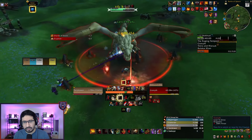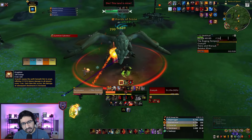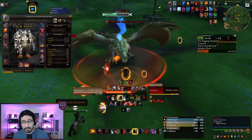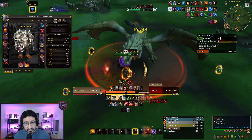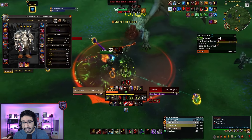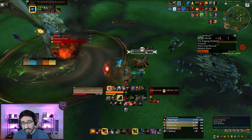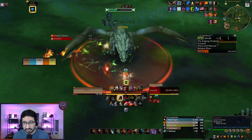Every 30 seconds or so, the boss will cast Eruption, which deals ramping damage with each tick. To stop this cast, you need to hit the boss with the reloaded Dragon Killer Lance. The key thing that a lot of people miss is that you don't actually need to wait for the cast to start — you can just press the lance on cooldown, and it will reset the phase entirely so you don't take a single tick of the Eruption hit. This also has the added benefit of sometimes interrupting Shards of Stone casts, further reducing damage intake.